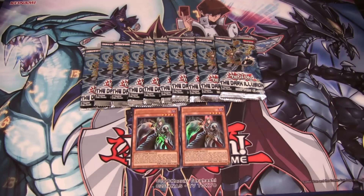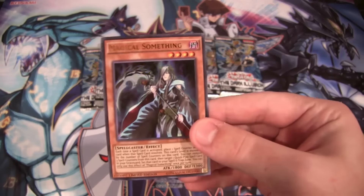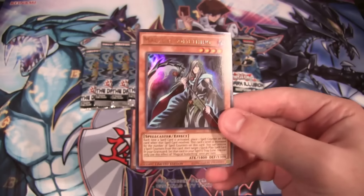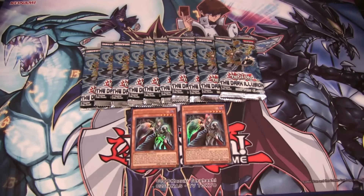I was able to get two sets of packs when I went to the sneak preview today, and we have two of the promo. I forget its name — it's Magical Something, right? I still can't believe they chose that name. Really cool-looking card, though. It's kind of cool to get something that's not a Pendulum. It seems like since Pendulums came out, they've all been Pendulum Monsters.